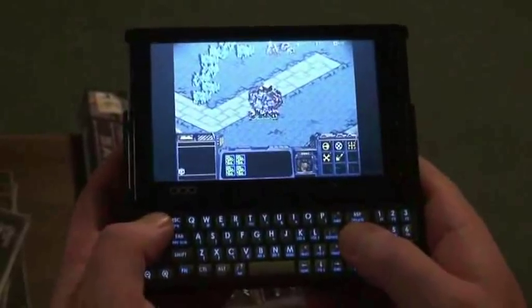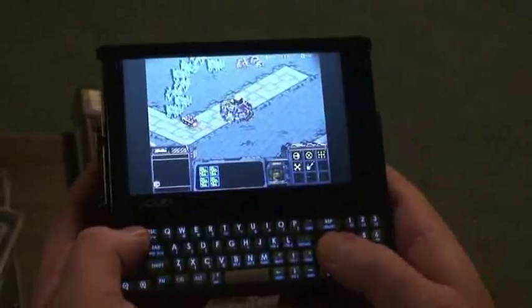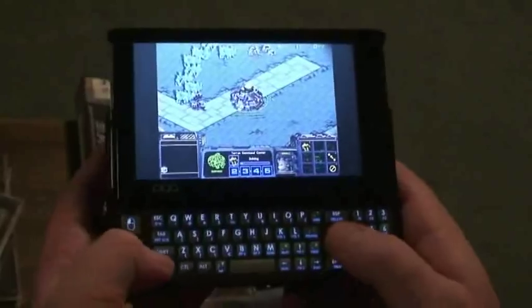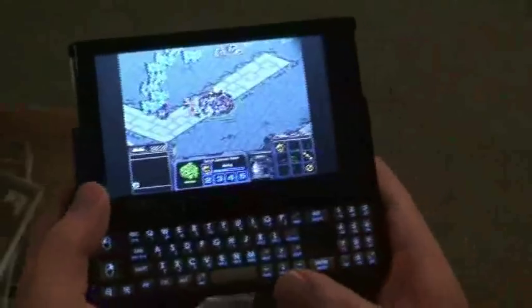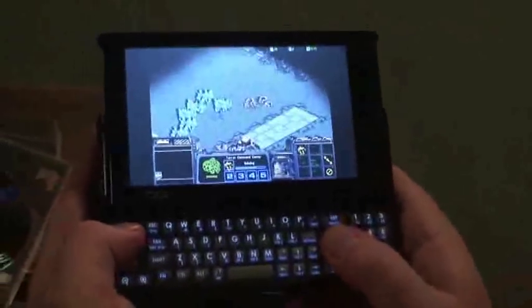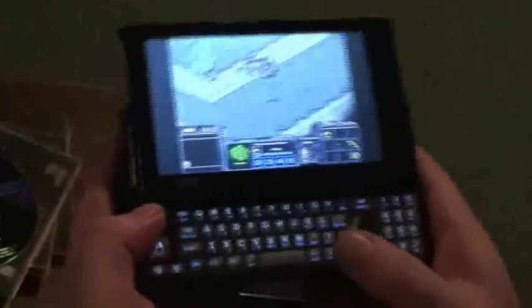I clicked the wrong button there, so I'll send them off to start harvesting. I can go to my main base here and create another unit. Set the rally point over there. Once I've got enough harvested minerals, I'll be able to build my next units or next buildings to start harvesting other things. But interface, combat, everything else is really easy to do on this unit.